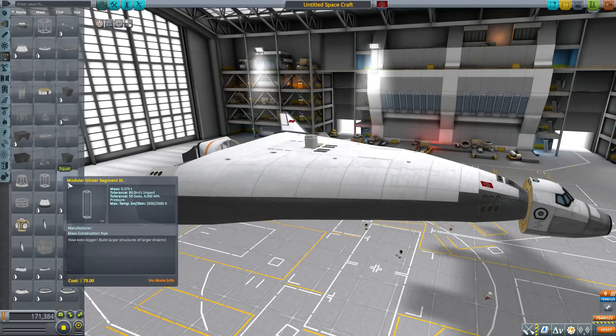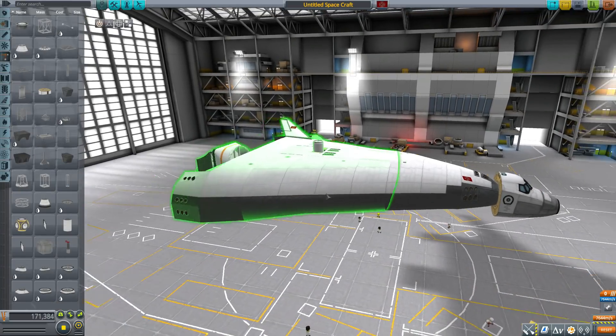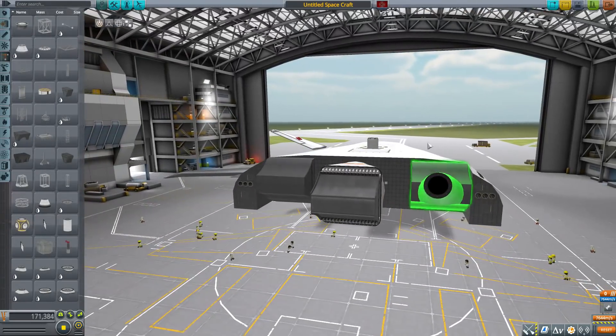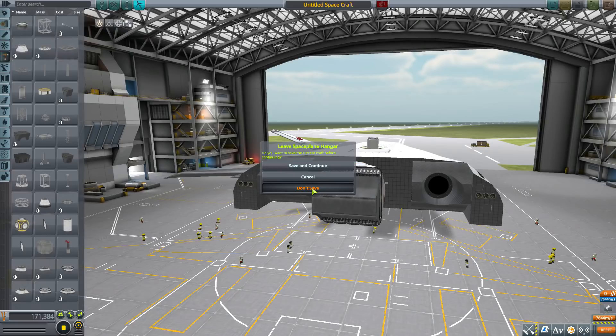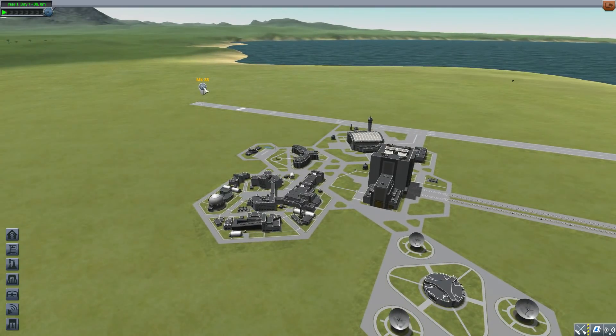With all the launch pad parts included, you have a lot of options: launch from the Space Plane Hangar using the landing gear like a normal plane, launch from the launch pad, or if you have Kerbal Konstructs installed, use the custom launch pad you can place anywhere in the world. Let's head out to where I have a pre-built Mark 33 waiting.